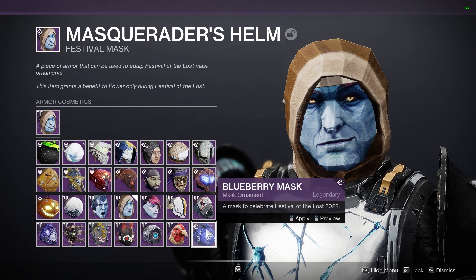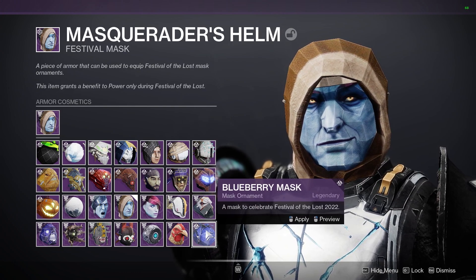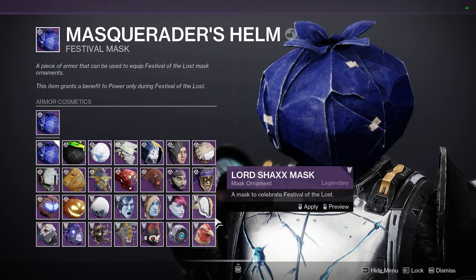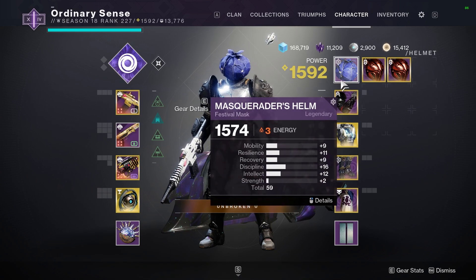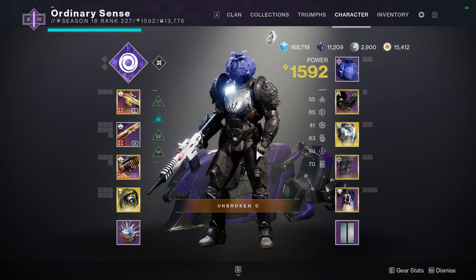Or if you just unlocked the ones from this season, you can go through and equip those as well. So I just unlocked this blueberry mask and I can go through and change that. So I now have the blueberry mask on instead of the basic one that you get from just completing the Gone But Not Forgotten quest for the event.